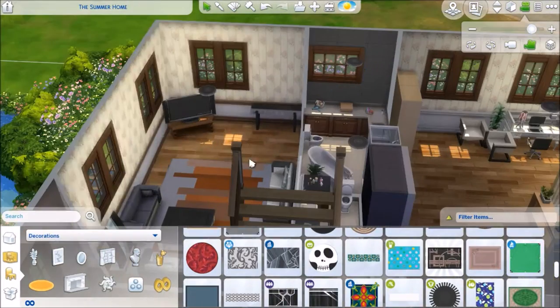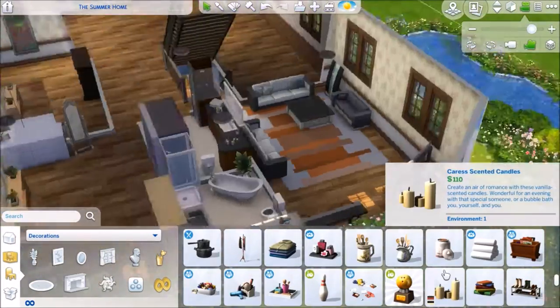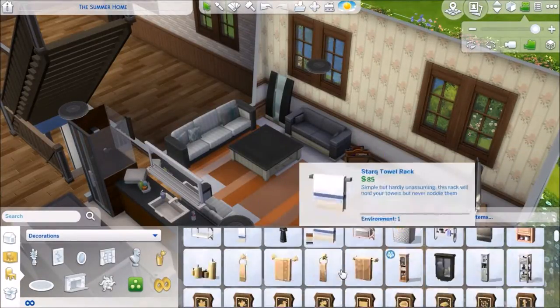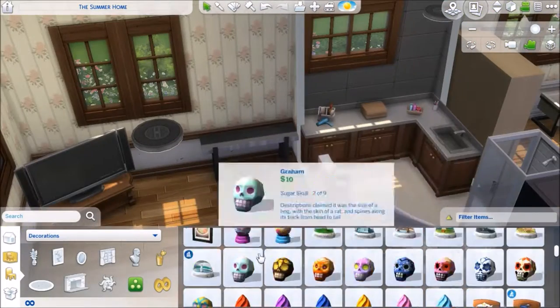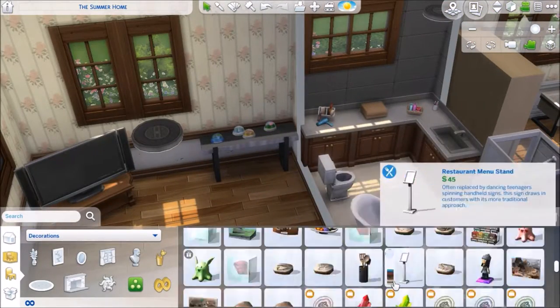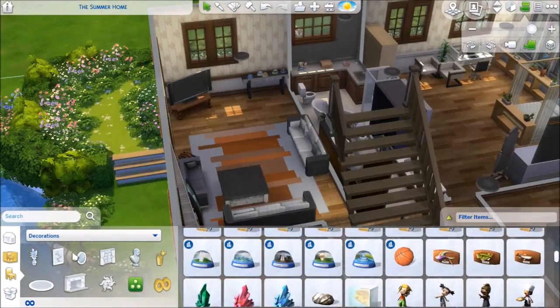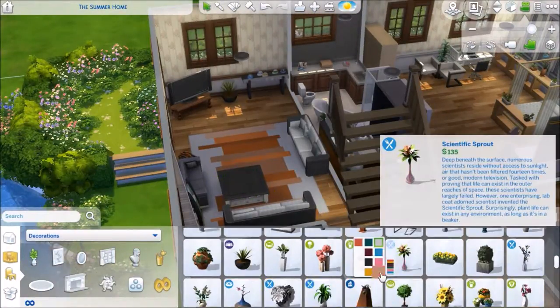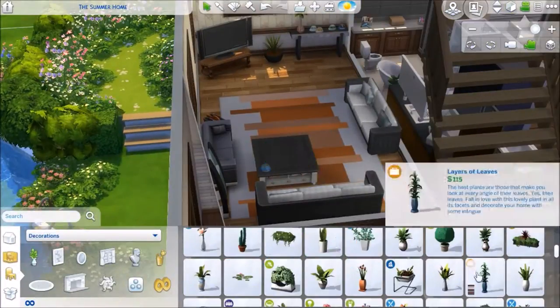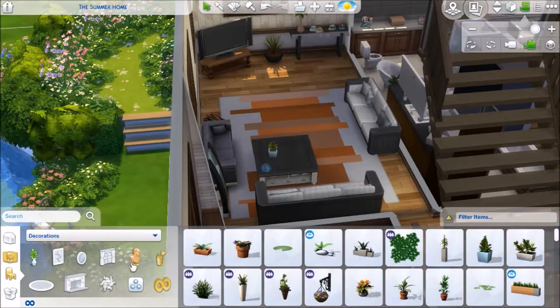There's a nice big orange rug for a little pop of color, and a magazine rack — because who doesn't read magazines while watching TV? I don't own any magazines or subscriptions, but I always think it's a nice detail to add to the room.